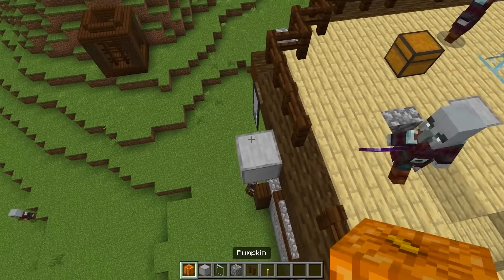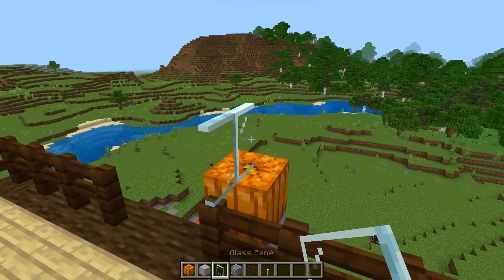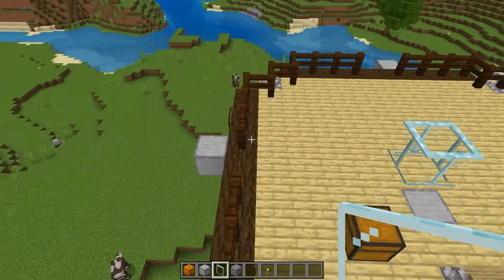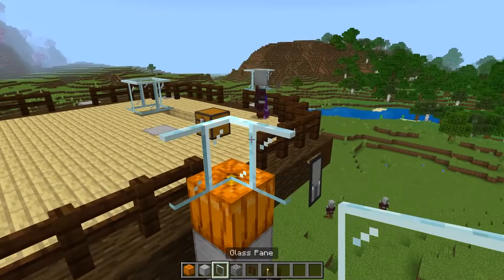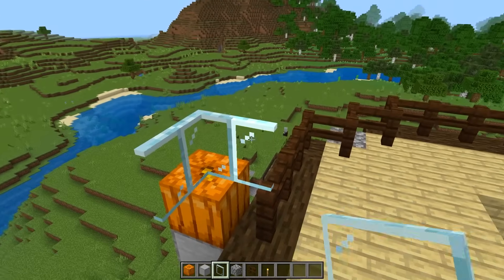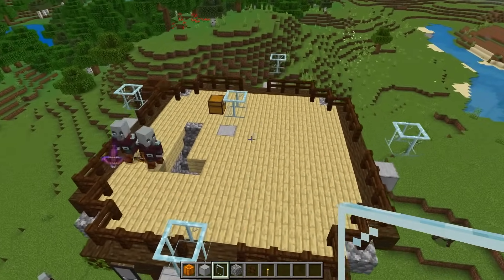Do that for all four of the outskirt spots — place the pumpkin, check which direction the stem is facing, make a box there, and do this for all four of the other spots. Now I have all five of these spots marked out.